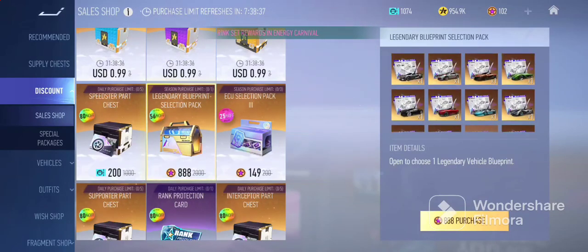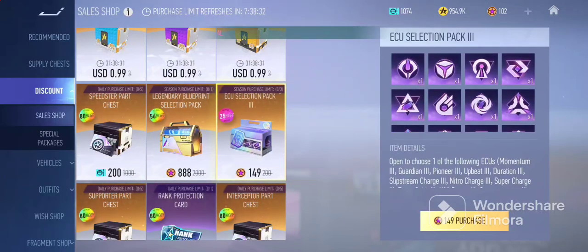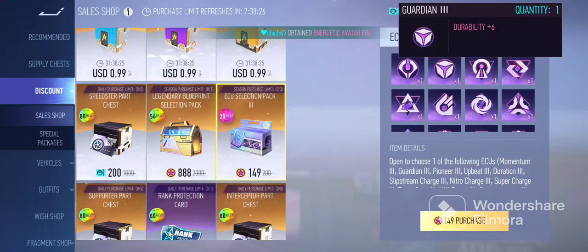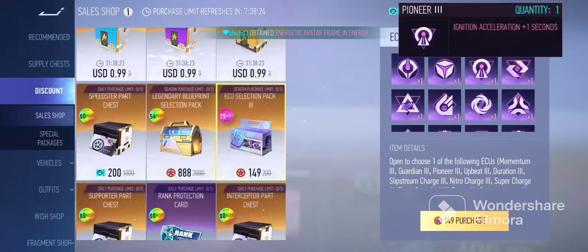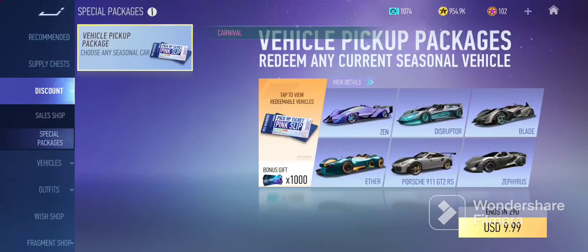These are legendary blueprints and you're able to choose one. You can also choose your very own ECU — I recommend getting Momentum 3, which is the best one for speed. The next one is Guardian 3 for durability. All of these are really good; it just depends on your play style and the type of vehicle and map you'll be playing on. Once you spend $10, you're able to get the Zen, Disruptor, Blade, Aether, Porsche, and the Zephyrus.